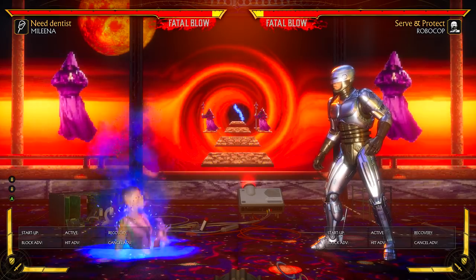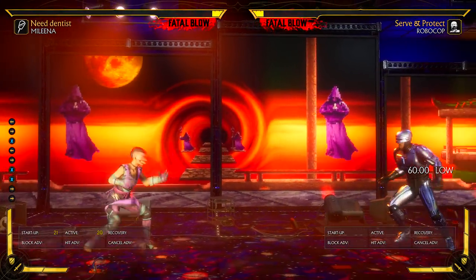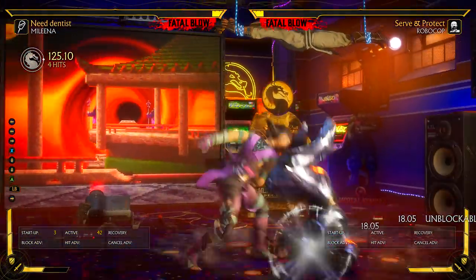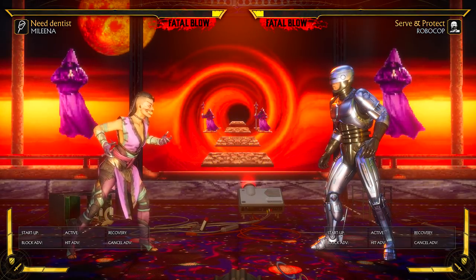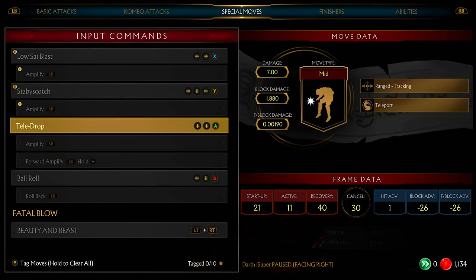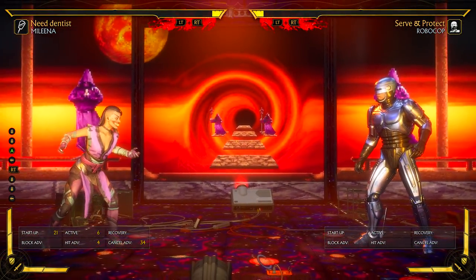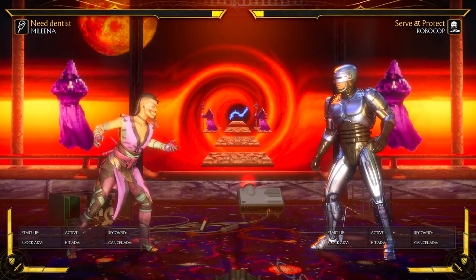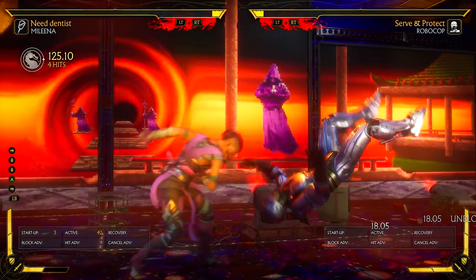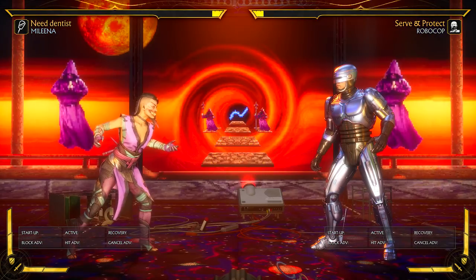In the default loadout is the teleport — always good to counter projectiles. She already has good zoning with the low psi, but if your opponent is trying to counter your zoning you can always go with the telekick. On meter burn it does 12%, normally about 7%, and it leaves you at minus one or plus one — so you're pretty much reset back to neutral. But it's always good to have a teleport, and in crunch time that 12% is really good.